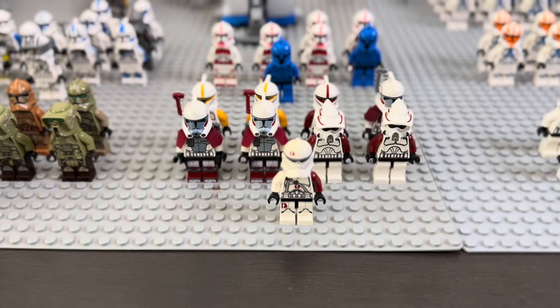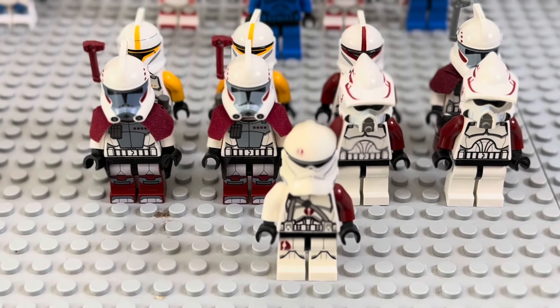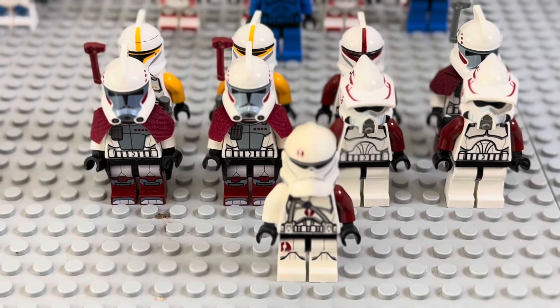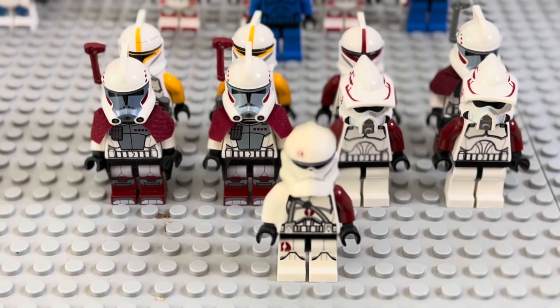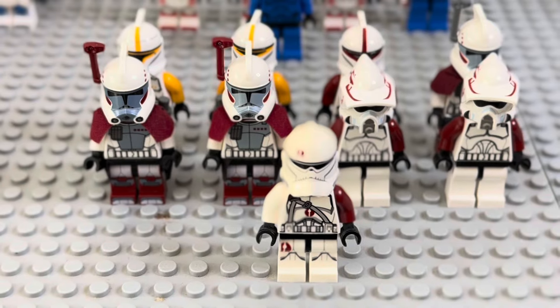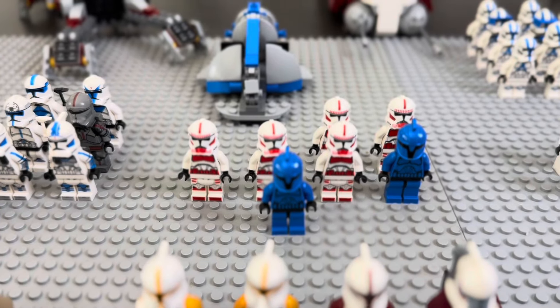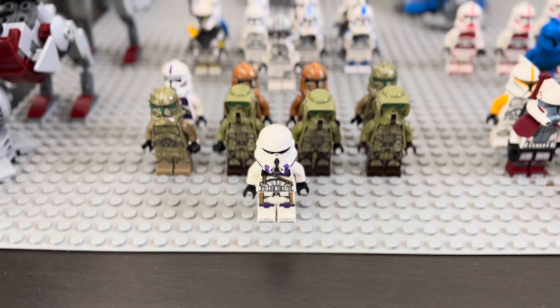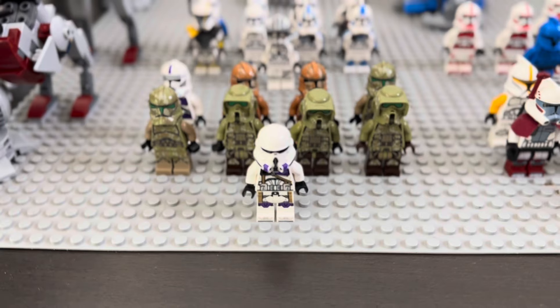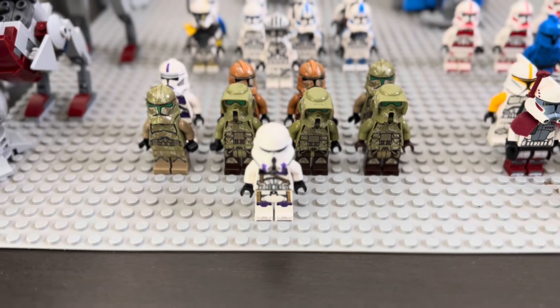Heading over to the specialty clone troopers — I kind of put them on their own base plate, made more sense that way. I got the 91st Recon, Captain Neyo right there, Commando Neyo right there, two ARF troopers behind him, three of the ARC troopers — the ones that come in the old battle pack from 2013 or 2012. Behind them I got the Senate Commandos, all five shock troopers, and here are the 187th guys with the Kashyyyk guys. I just kind of mixed them all together — I just didn't have enough to make their own real rank.